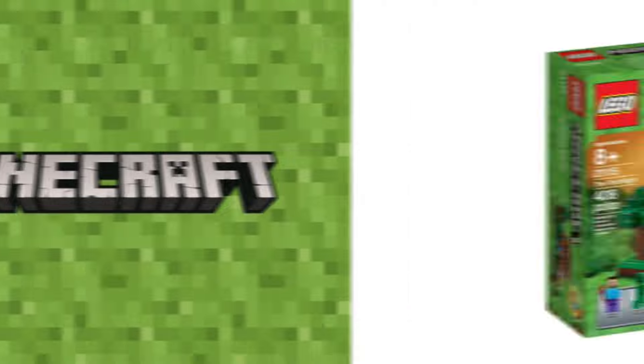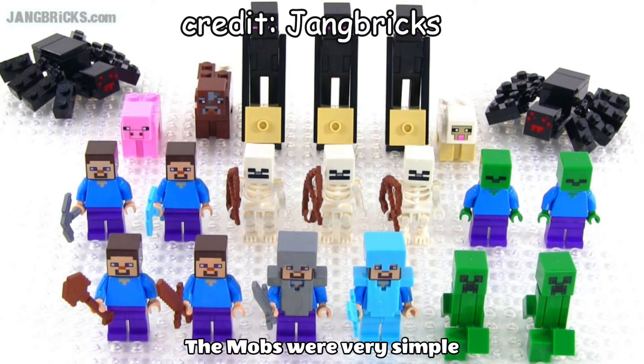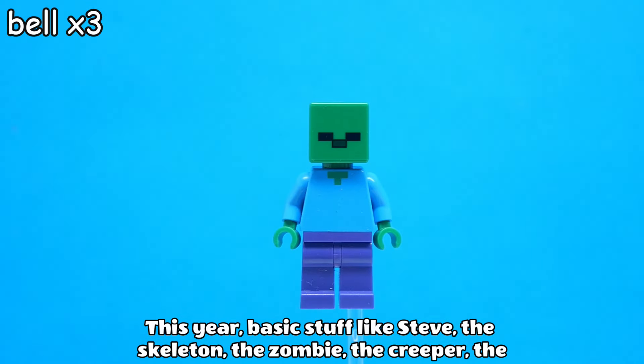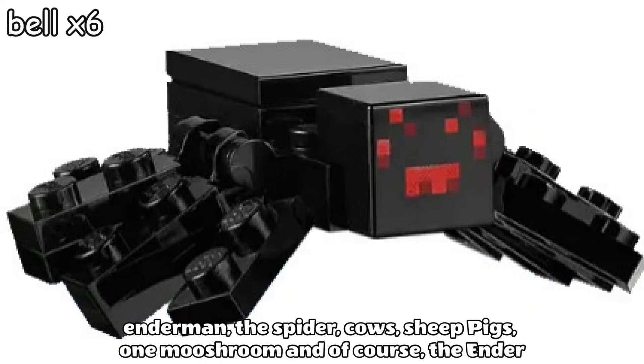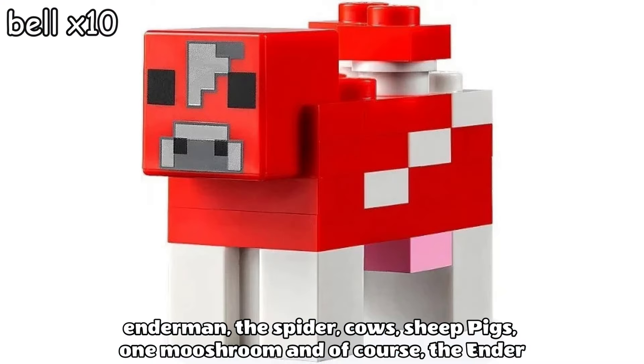Kicking things off is 2014, the first year of minifigure scale sets for Minecraft. The mobs were very simple this year: basic stuff like Steve, the skeleton, the zombie, the creeper, the enderman, the spider, cows, sheep, pigs, one mooshroom, and of course, the ender dragon.